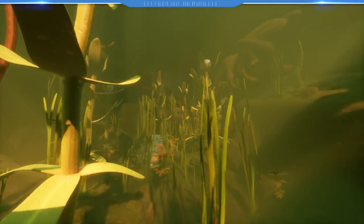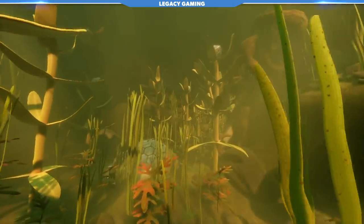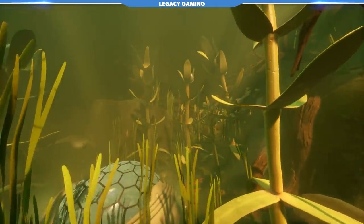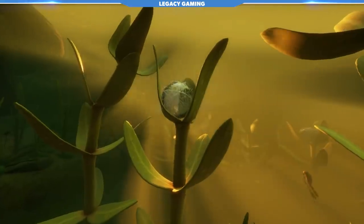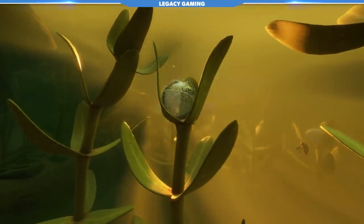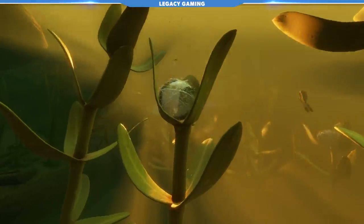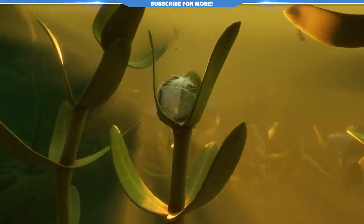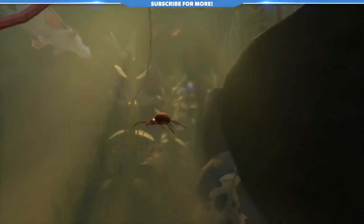There are some other things in the pond you should be aware of before we get into any more prep, which includes several other new creatures — not all of them friendly. Scattered throughout the pond, you'll see what appears to be orbs of silk. These contain limited air pockets that you can use to refresh your oxygen in a pinch. But as we all know, where there is spider silk, there's spiders.